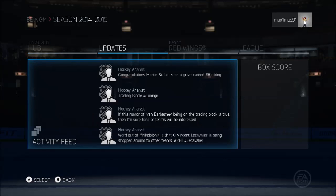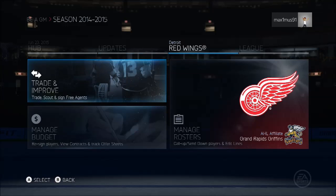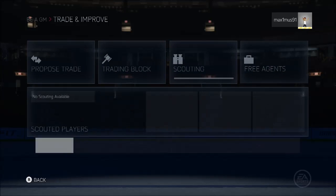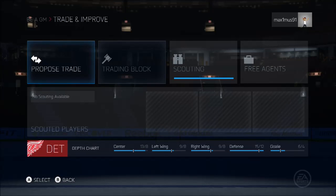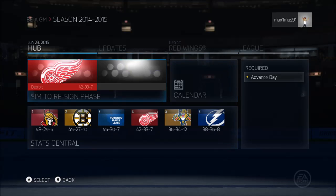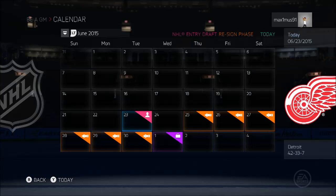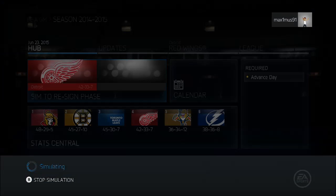It seems to say 'sim to resign phase.' I want to draft. There's no scouting available, just trade proposed and trading block. I don't want to propose a trade, I want to draft. I don't see anywhere where it says draft — it just says 'sim to resign phase.' That's a problem.